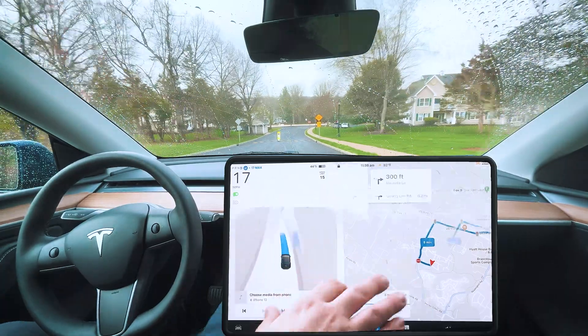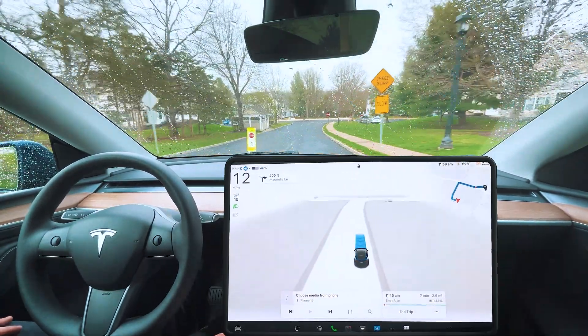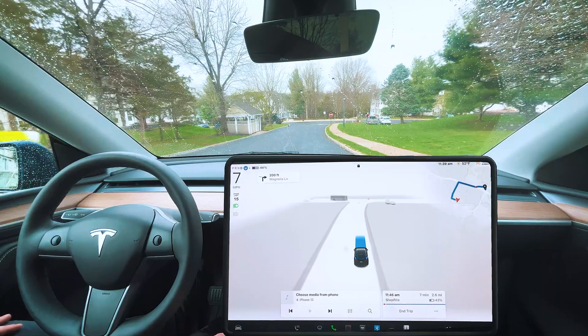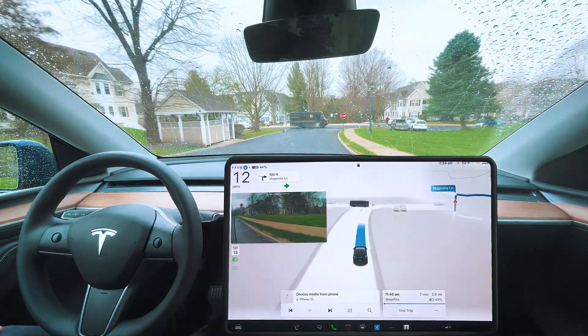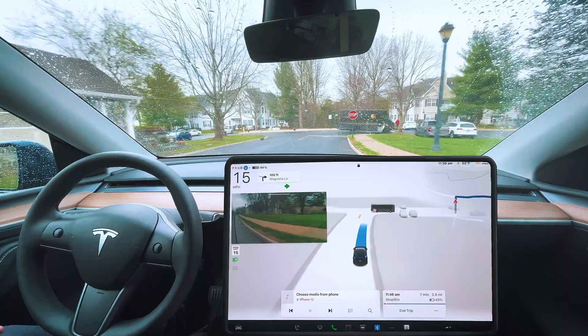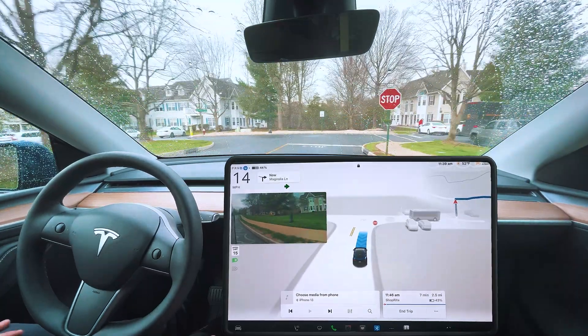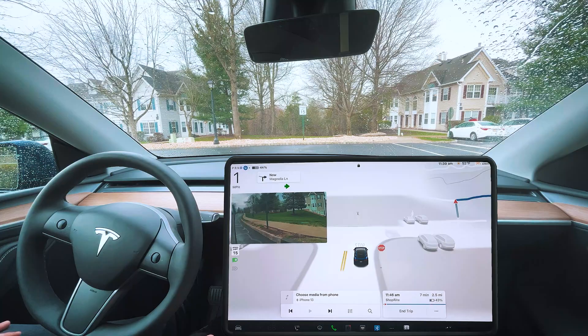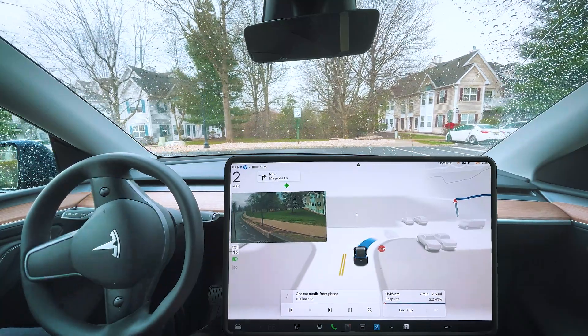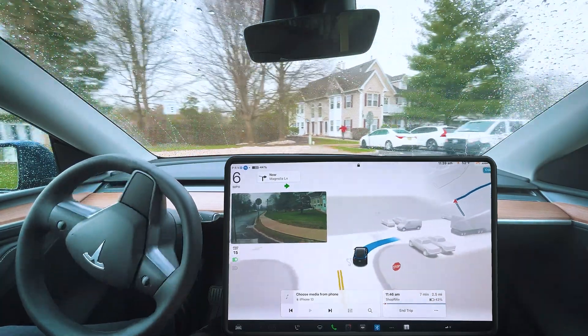This should be the right track. Good slowdown for the speed bumps — down to seven, that's about average. It's like between six and eight usually. Coming up to our first stop sign — that UPS truck got picked up as a bus, that's interesting. Good slowdown here, making a right at our first stop sign.